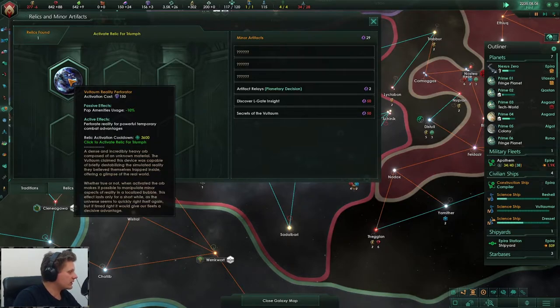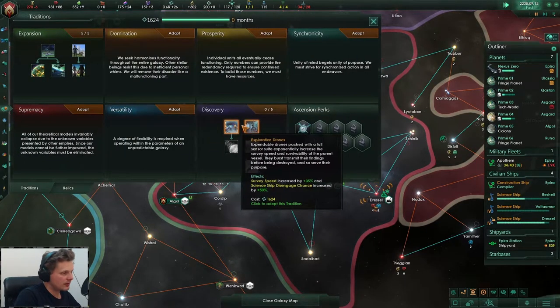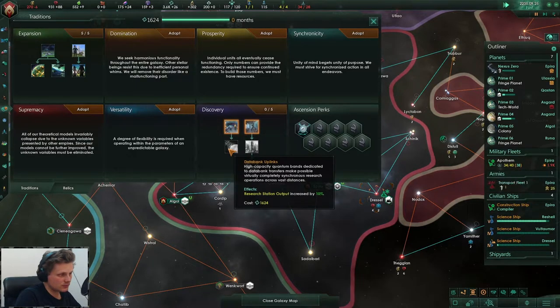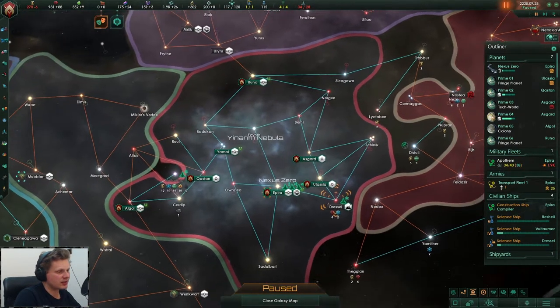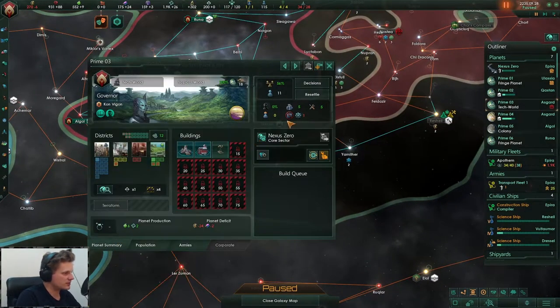We have a relic here - population enmity uses negative 10, and that's the passive effect. We gain a temporary combat advantage. You're playing X4? That is cool - I have that game as well but I've not played it at all. Let's see research station output. It's probably - I can't reach that. That's here right - primitives, of course he gets primitives past it.